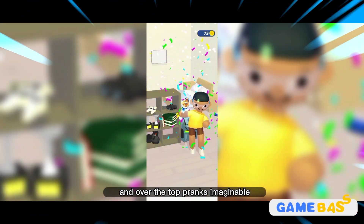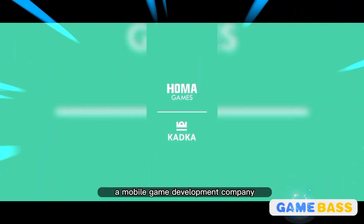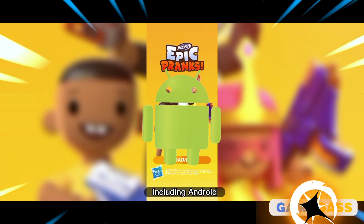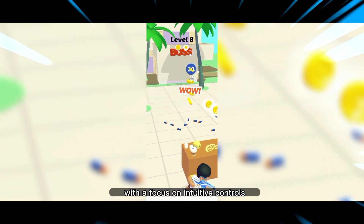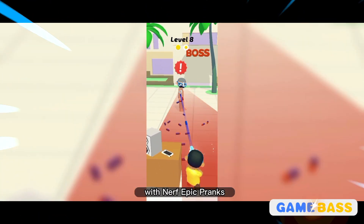Nerf Epic Pranks is developed by Homa Games, a mobile game development company known for creating engaging and entertaining games for various platforms including Android. Homa Games is dedicated to delivering enjoyable gaming experiences with a focus on intuitive controls, captivating visuals, and addictive gameplay. With Nerf Epic Pranks, they have brought the joy of Nerf blasters and hilarious pranks to the mobile gaming world.